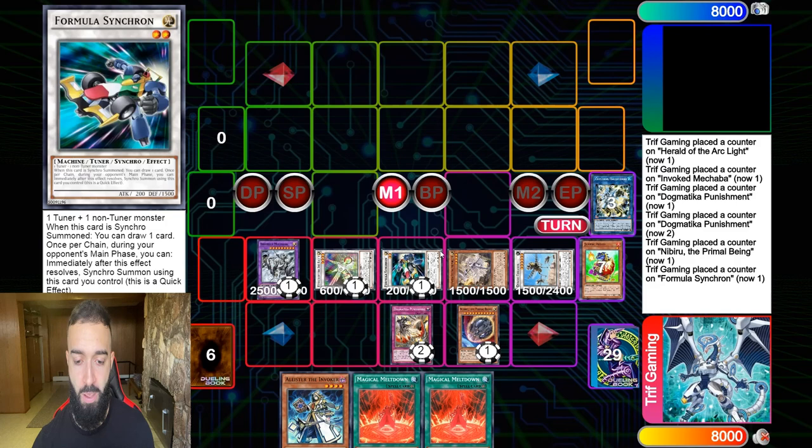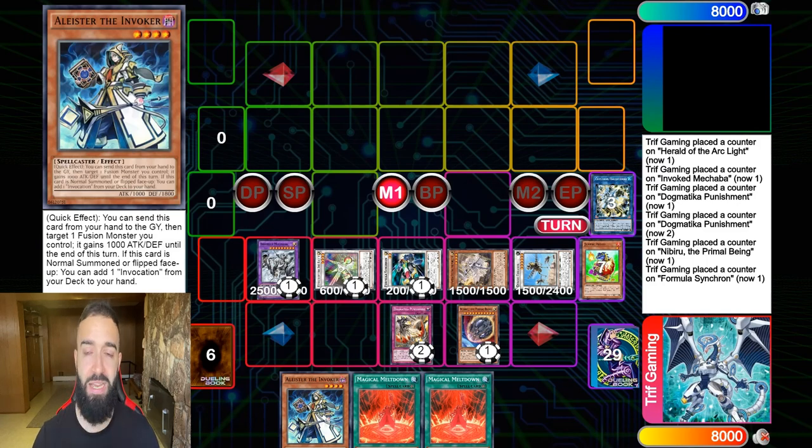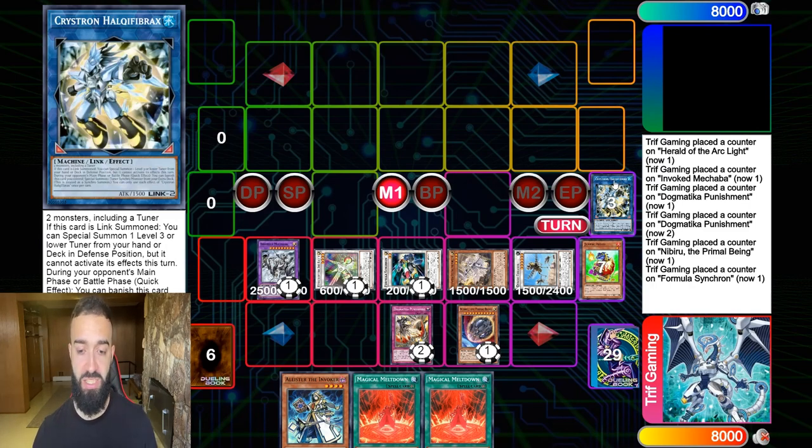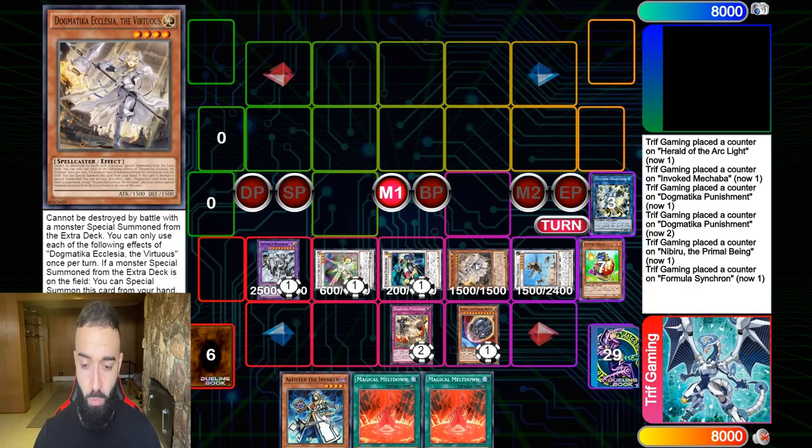We're going to summon Floowandereeze first if we have it — that's typically a seventh interruption — but here Formula and Ecclesia go into Locust King. What Locust does is discard one card from your opponent for free. The Ecclesia after it searches is useless level-wise, so you get the free level for Ecclesia. Needle Fiber's effect on summon: special summon a level 3 or lower tuner from your deck, draw one card, and make your opponent discard one card — all from one Needle Fiber. Absolutely ridiculous.